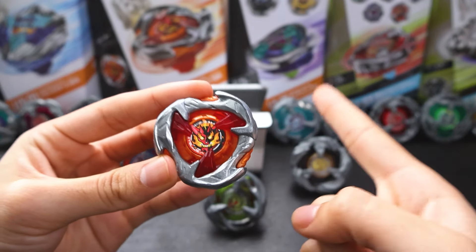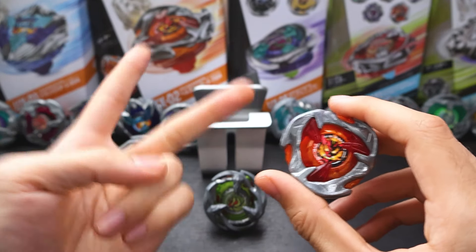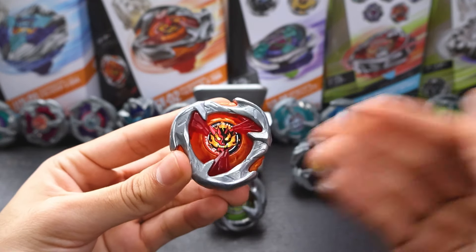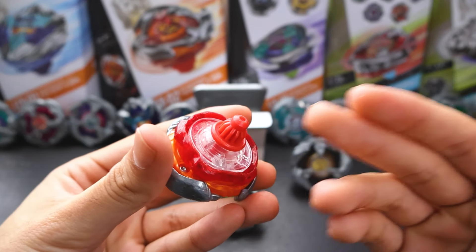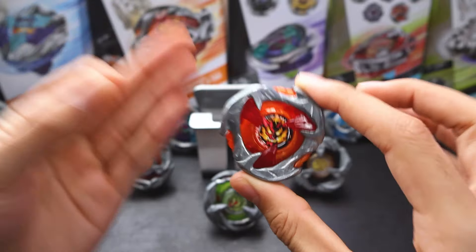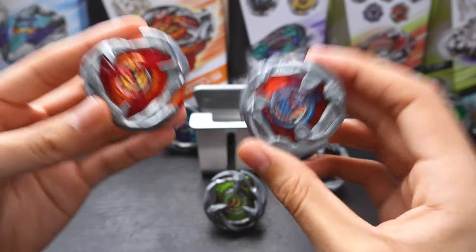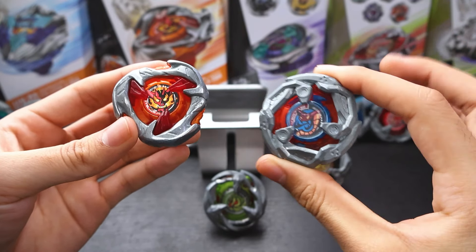That said, this combo most definitely improved its smash and down smash capabilities, as the bey was consistently knocking its opponents off balance, causing them to scrape or giving our combo the opportunity for a knockout once they had bad stadium contact. Despite that, this combo's stamina was rather lackluster even with Taper, and its speed left a lot to be desired. The lightweight blade also meant that Hell's Hammer had to rely a lot on its early attacks to finish the job or risk losing with a spin finish. Luckily, against Viper Tail, Hell's Hammer was able to take advantage of its height to topple its stamina and use its opponent's high recoil to compensate for its own and land knockouts.